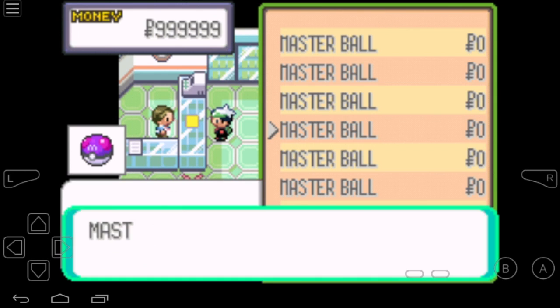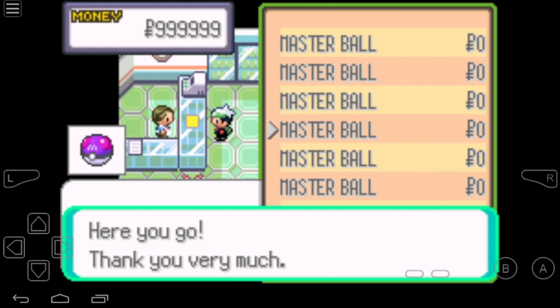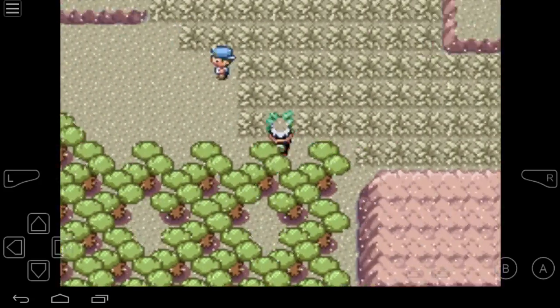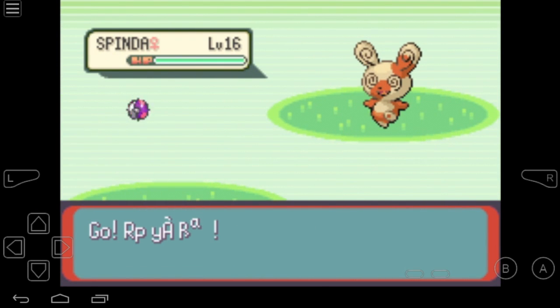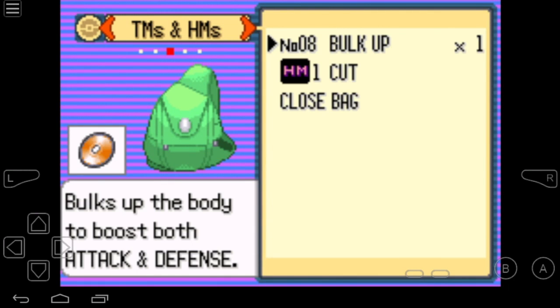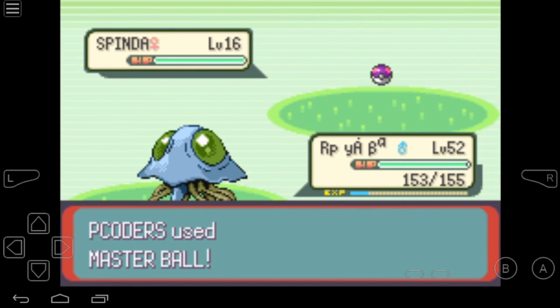I will head to the Mart and buy some Master Balls. It's a bit different from Leaf Green and Fire Red, but the effect is still the same. I'll speed up the video. I think I have three Master Balls in my bag. I will try to catch one — let's encounter Spinda. I'll go to my bag, choose Master Ball, and throw it to Spinda — one, two, three. Okay, that's it!